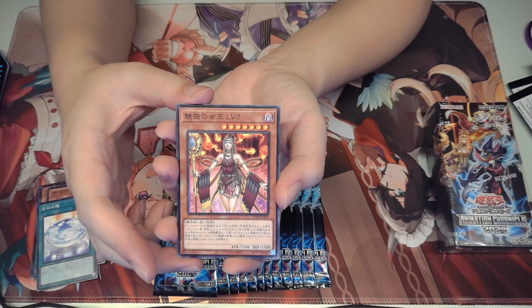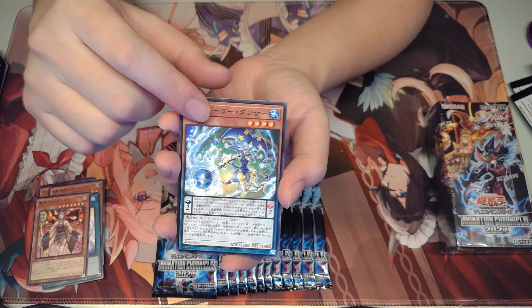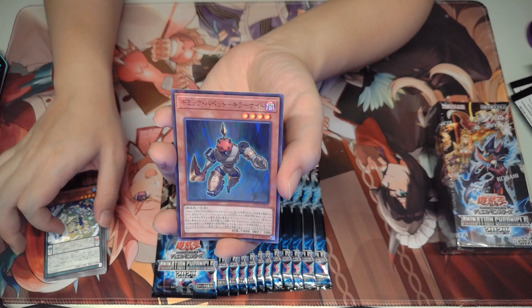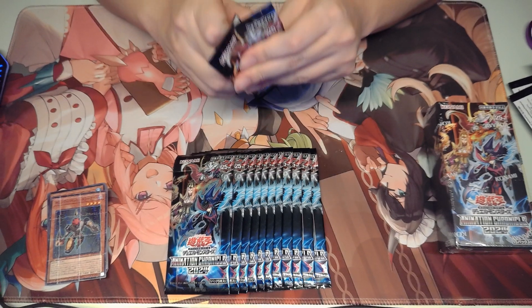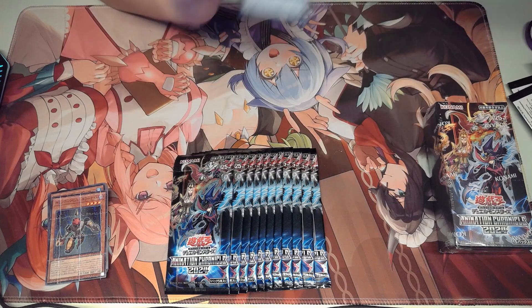We got our Allure Queen level 7. We got an Anthem Mage Pendulum Monster. And we got — oh yeah, I forgot about Gimmick Puppets! Gimmick Puppets are in this set as well. We got another Gimmick Puppet — I'm not sure if this is new though. It's also directing in this set.